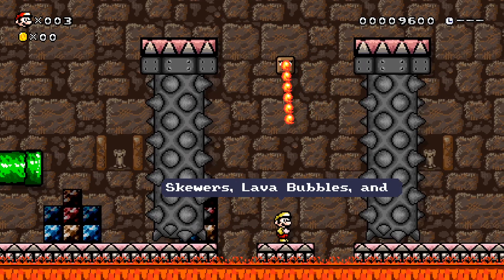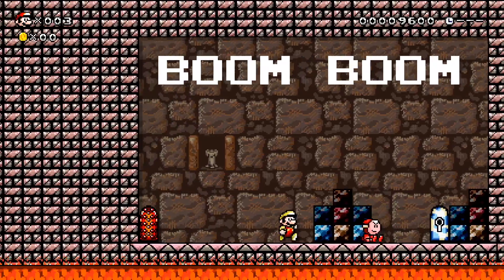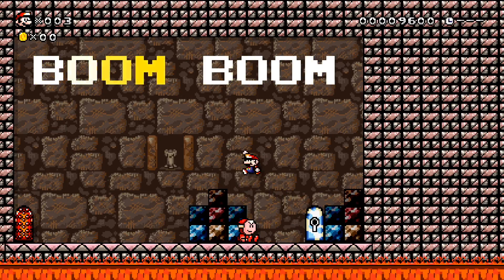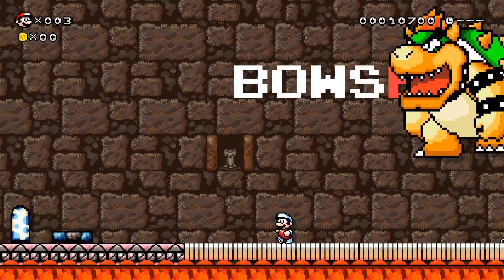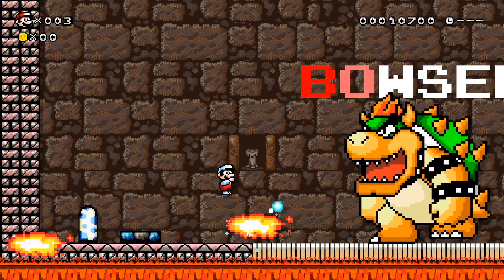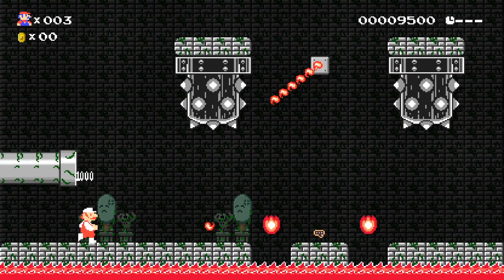Yoshi's Island — awesome. Some bubbly lava. We get Boom Boom replaced, of course. That's super cool. Once we kill quote-unquote Boom Boom, then we get crazy giant Bowser. He looks so cool. I know I say so cool a lot, but that's just how I describe everything that I love.